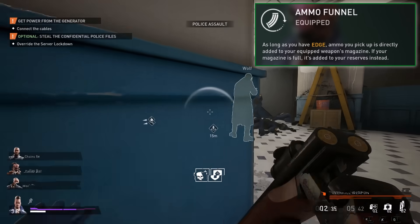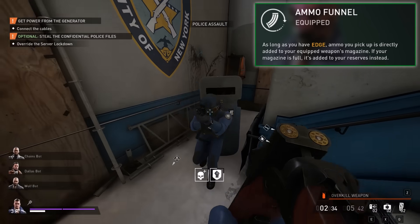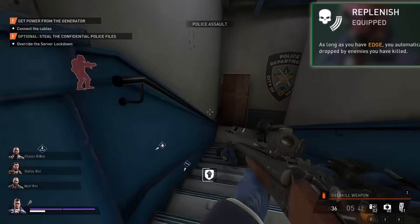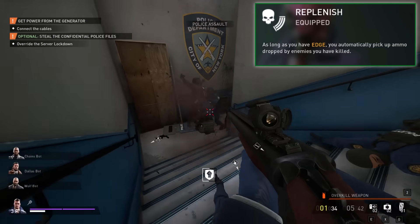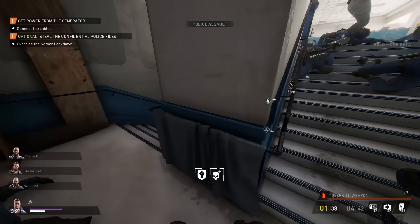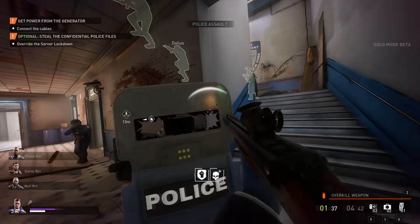Here we have Ammo Funnel, a skill that auto-loads bullets into your gun whenever you pick up ammo and have edge. A no-brainer of a skill for almost every loud build, especially when combined with Replenish, which allows you to add ammo to your gun from afar for every kill you pick up. It is totally over-tuned and in need of some sort of balancing adjustment at some point.